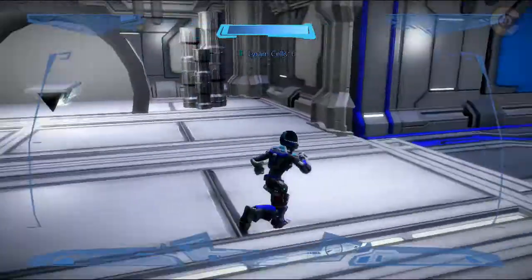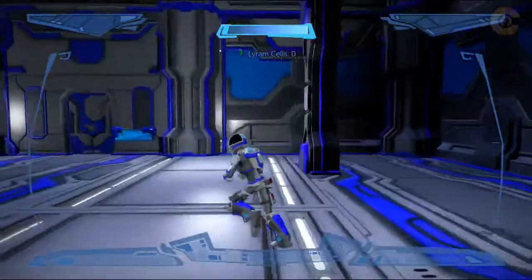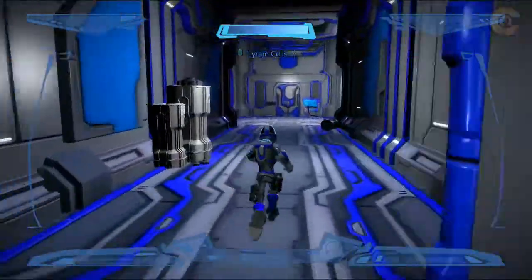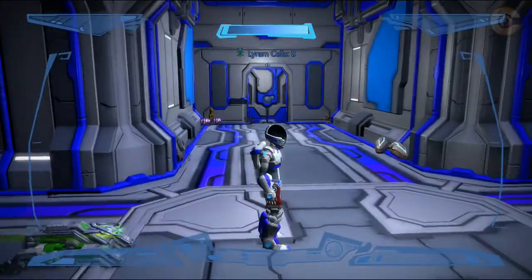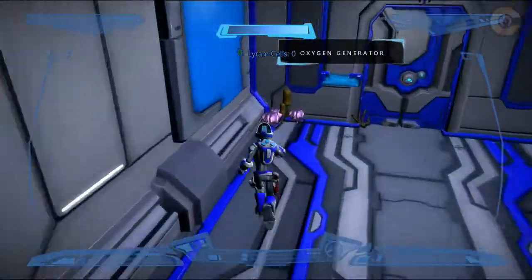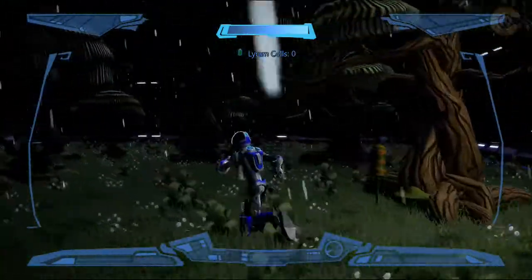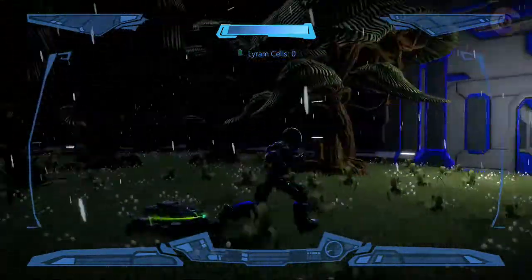Maybe we'll come back here when I'm hurt, get ourselves some health. I'm sure there's a way off of this ship, because I think we're going to go to an asteroid to collect our Lyrum. Unless it's somewhere here on the ship. Oxygen generator — way cool. So there's like a natural environment in here. Very cool.